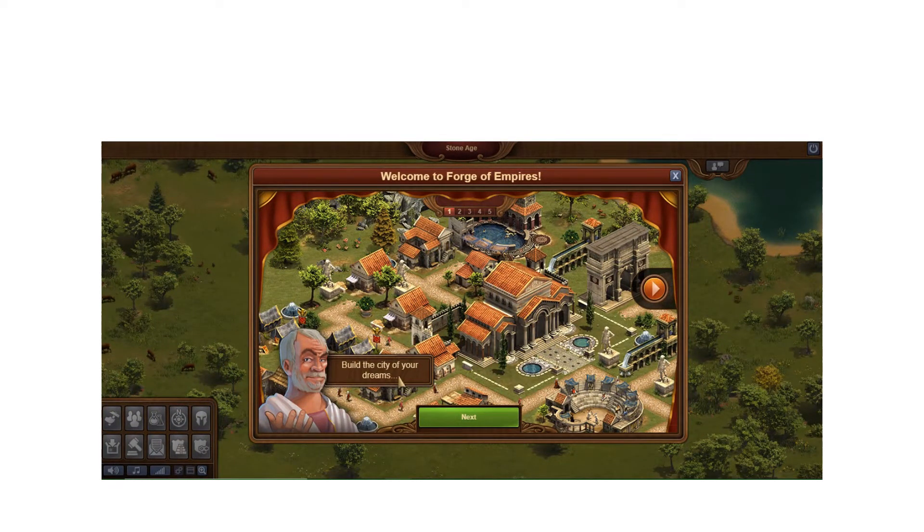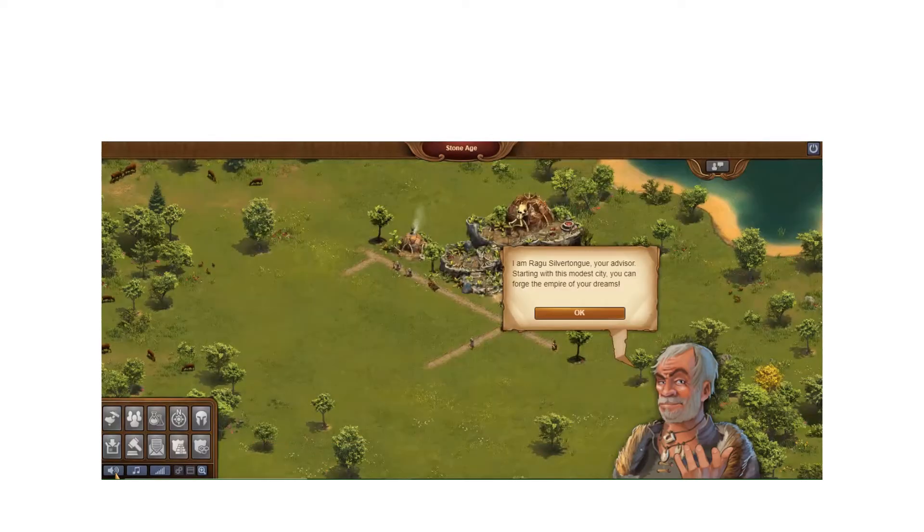When you land in a new world, first thing I do is turn off the music. Down here in the toolbar I click off sounds and I click off music.